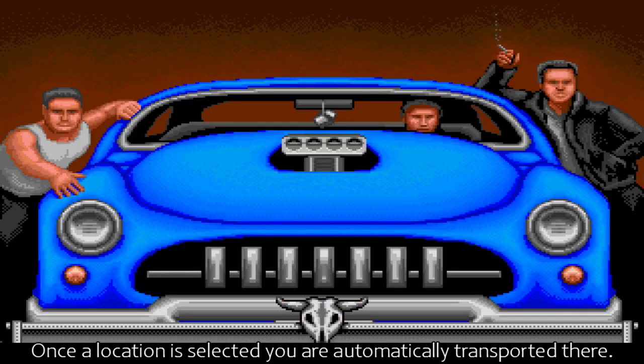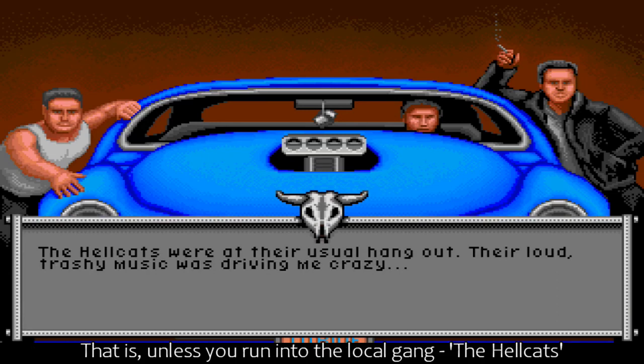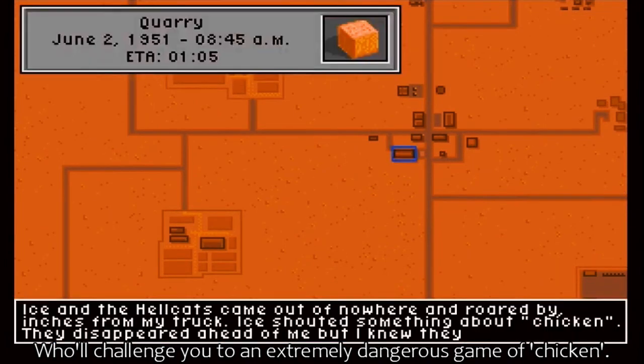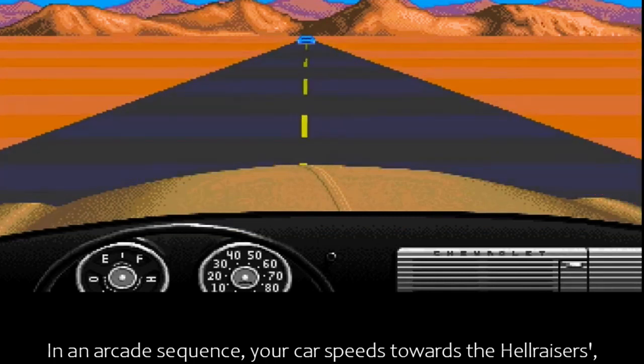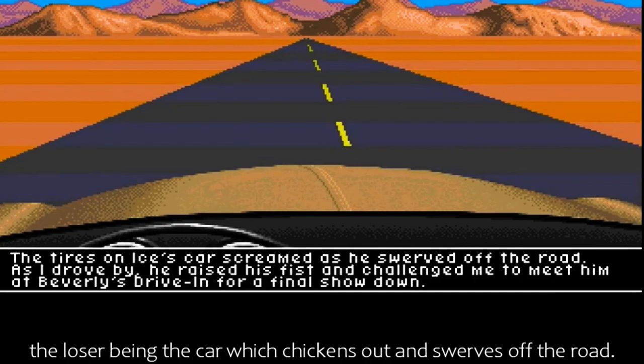Once a location is selected, you are automatically transported there - that is, unless you run into the local gang, the Hellcats, who will challenge you to an extremely dangerous game of chicken. In an arcade sequence, your car speeds towards the Hellraisers, the loser being the car which chickens out and swerves off the road.